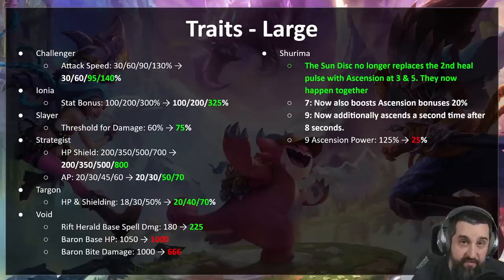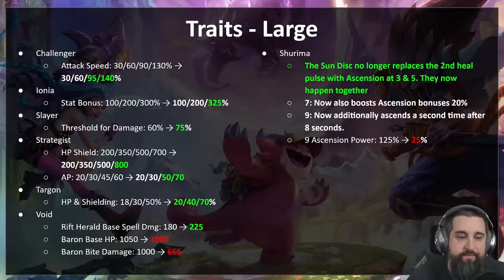Slayer is tricky — some people have had a lot of success with Slayer. We've seen Zed and Kled do really well, so it might surprise you to see some Slayer buffs. But Slayer is actually underperforming on all axes — the augments are bad, the champions aren't doing great. So we went with really the most minor buff we could: the threshold for where they get their double damage went from 60 to 75, so they'll be able to hit that double damage threshold a little sooner.